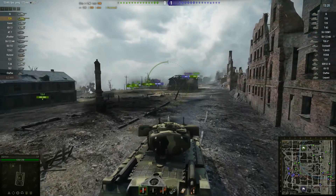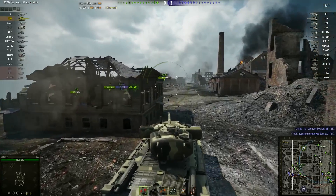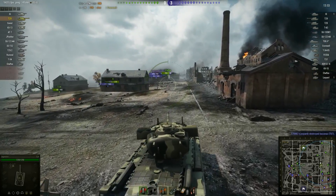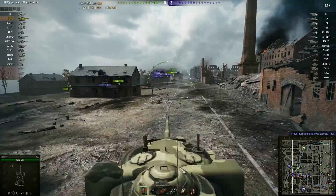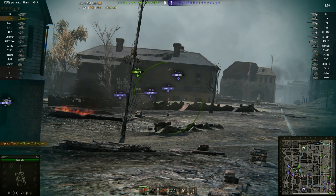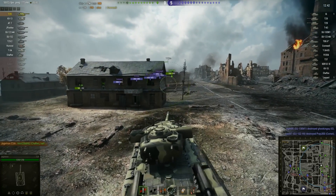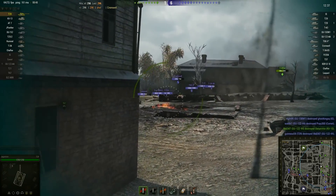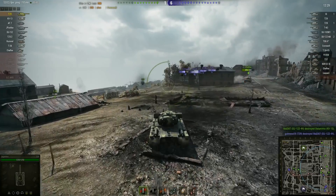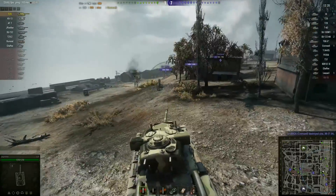With the Cromwell backing off it's safe for Jagatron to continue down this road. Stalingrad's a funny old map — there's lots of cover and concealment but lots of open space as well. It's technically a city map but it's not like Himmelsdorf. Artillery can still play a useful role, there's plenty of opportunity for heavy tanks to get stuck in, medium and light tanks can get around, and by the riverside there's ground where tanks that like to go hull down can fight it out. I think it's a very well designed map.